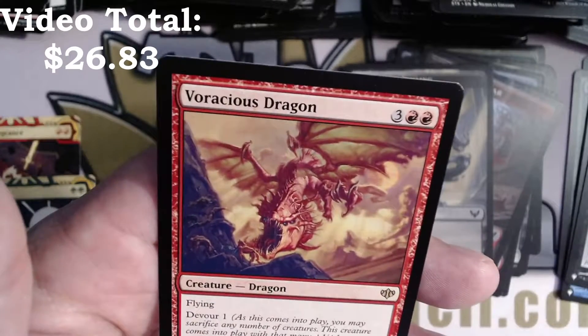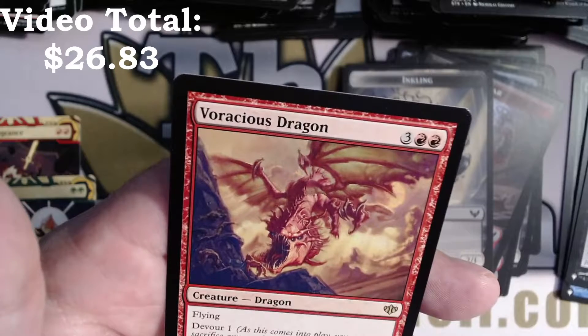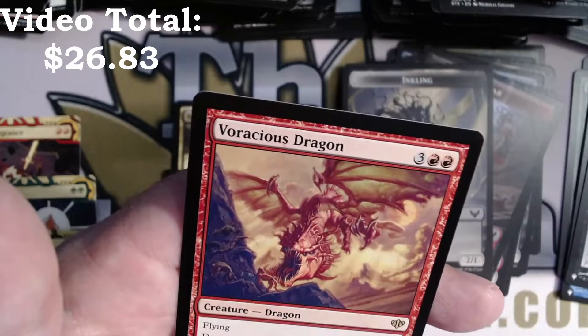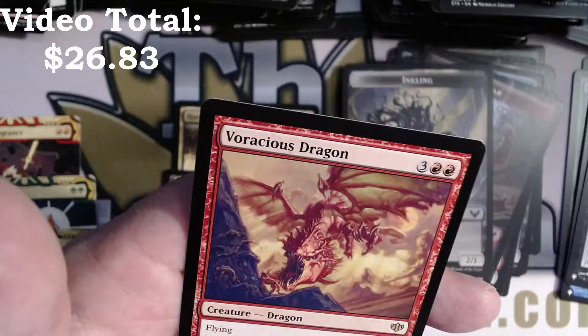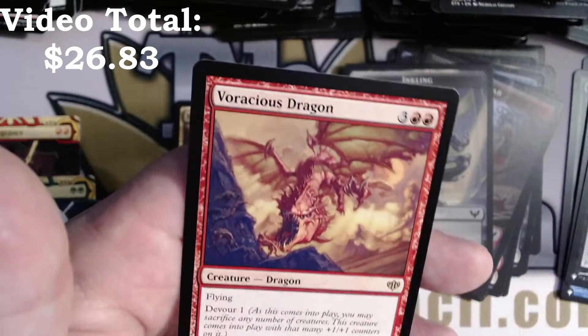Two red and three for a Dragon, Flying. Has Devour One — when it comes into play you may sacrifice any number of creatures and this creature comes into play with that many +1/+1 counters. When Voracious Dragon comes into play it deals damage to target creature or player equal to twice the number of Goblins it devoured. Wow, that'd be a neat throw-in.